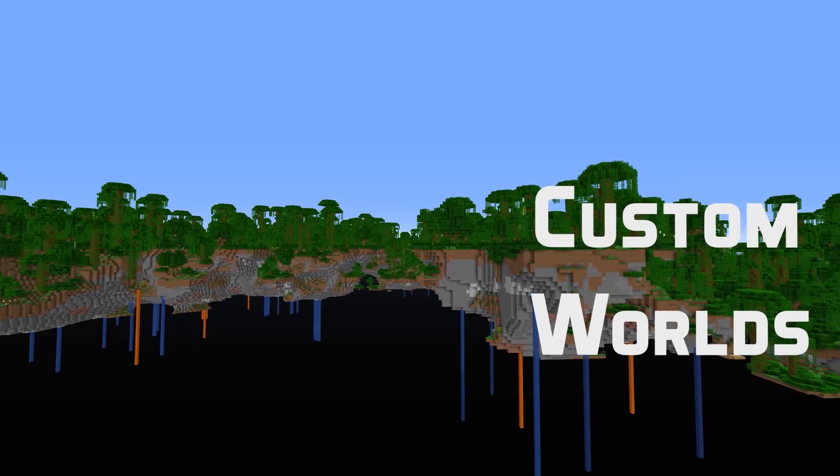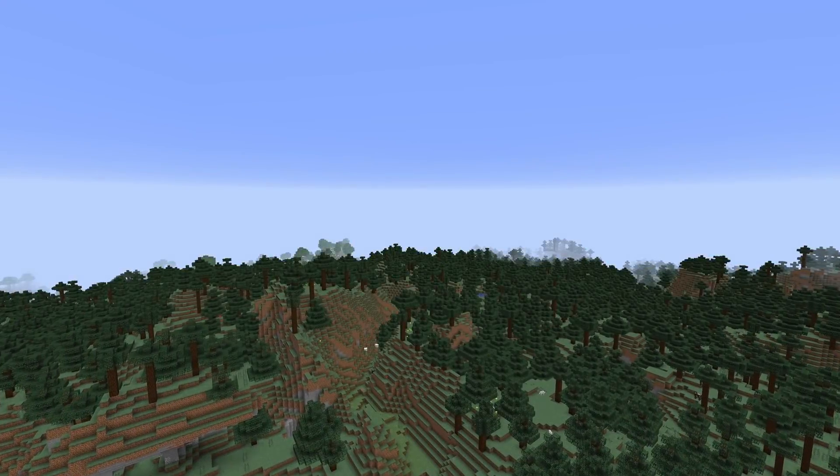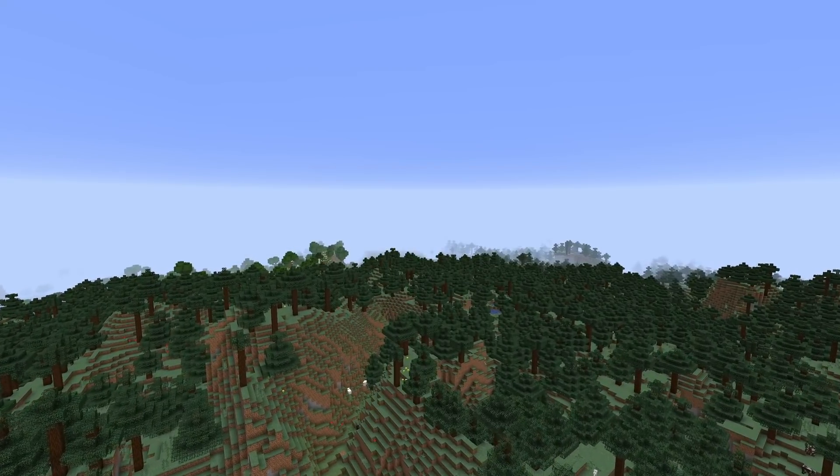Now let's move on to those custom worlds — there are a lot of changes here. There's a new configured ore type called Ore Tough, and it generates a blob of tough and it's been added to all the vanilla biomes. It is available only at a low height.